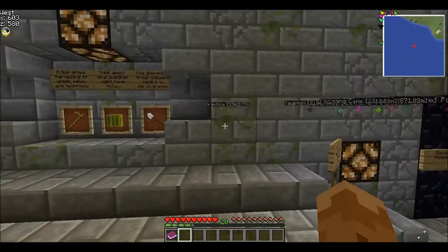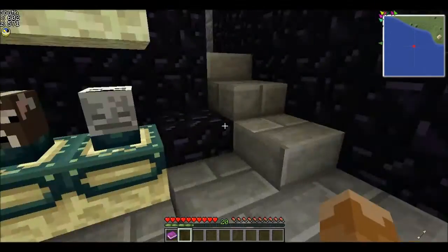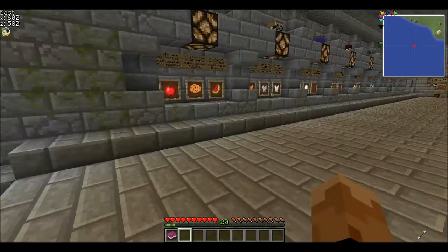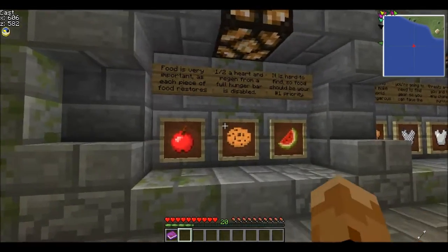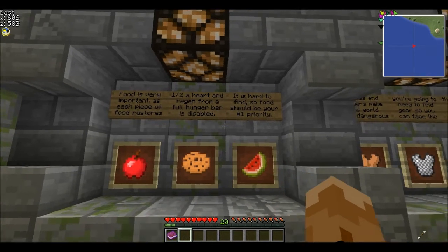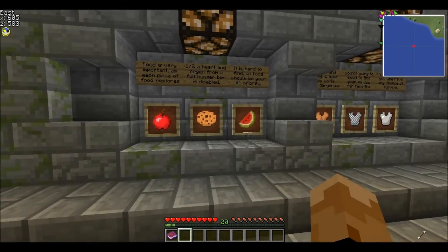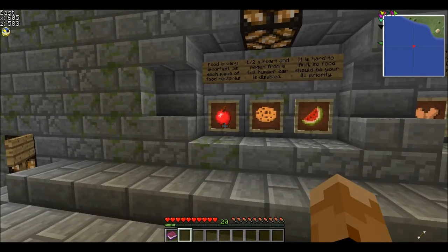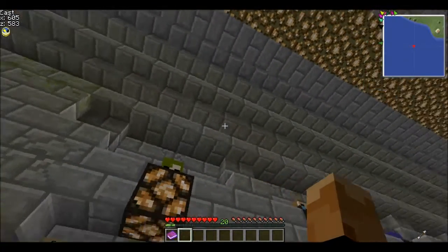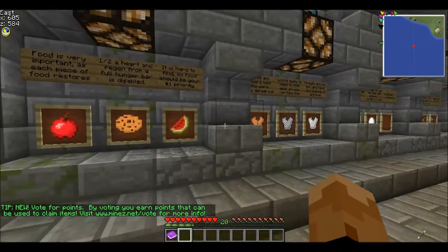I'm going to go over some of the basics for people that don't know MindZ. Food is very important — each piece of food restores one half heart, and regen from the full hunger bar is disabled. It's hard to find food, so it should be your number one priority. I personally have my own rating system for food: apples are the worst because one little square only heals two hunger. Next would be bread, which you never want to use your wheat to make unless you're absolutely going to die starving, because it only heals two and a half hunger.